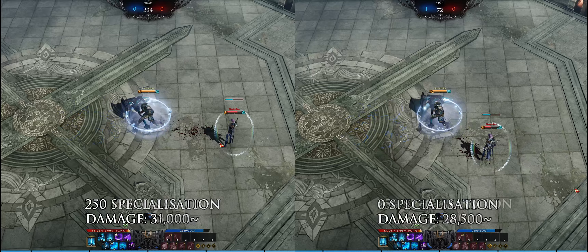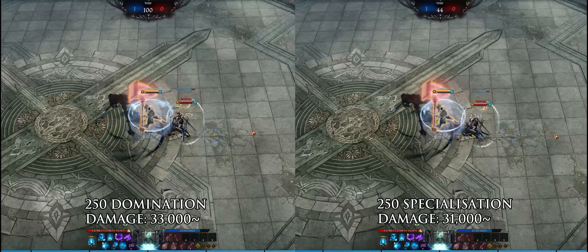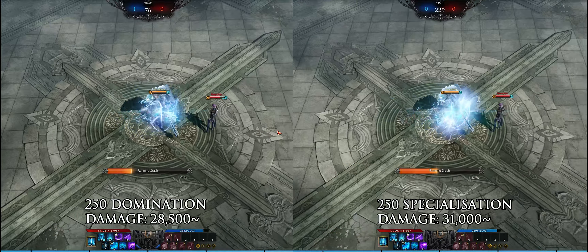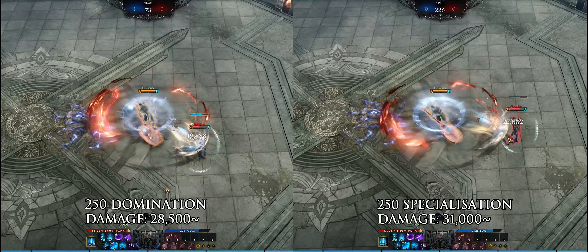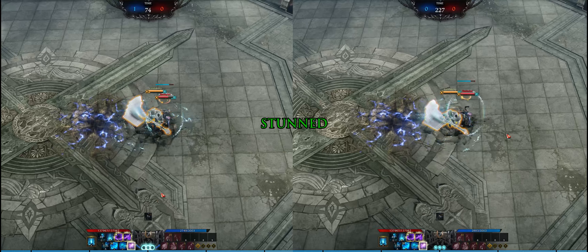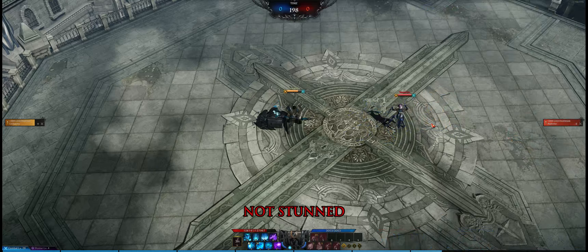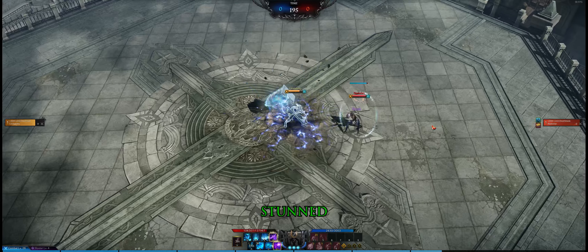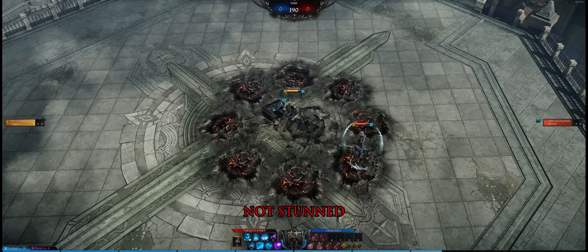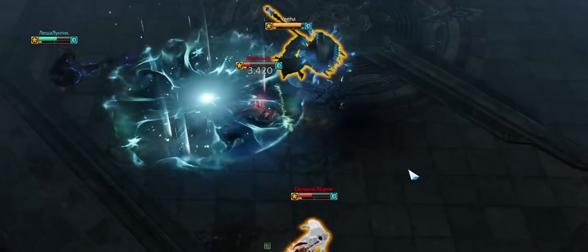With a kit of slow skills and long cooldowns, Specialization increases the damage of your gravity release skills, which make up the bulk of Destroyer's damage. However, as it only increases the gravity core bonus, it does not yield as much damage as Domination even at three cores. Domination only applies to targets under push or hard CC, which can cause issues — the hard CC state may expire before you land your burst. Specialization is more consistent, while Domination yields bigger numbers; both are valid options.